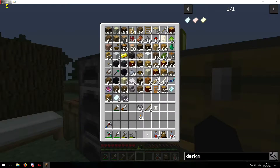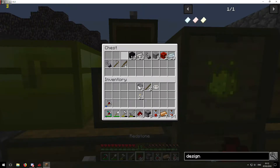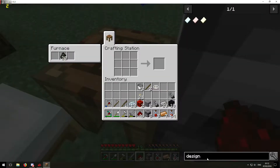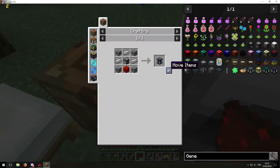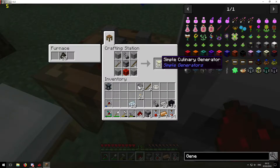I got a Chisel and Bits bag and the chisels — you all saw me make that stuff. Now what I want to do is get all this stuff sorted. I want to go over here to the generators — this is one simple generator there and another one there. I wanted to make another one of these — that's a simple generator — and then this other one I wanted to make: that's the culinary generator.